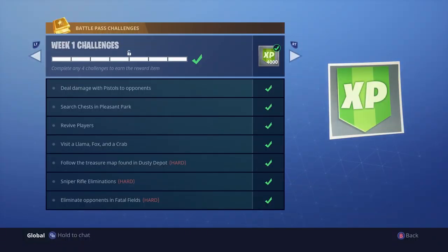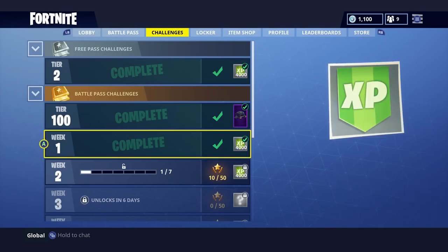As you guys can see, 'visit a llama, fox, and crab' has been completed! Once again, if you didn't hear me at the beginning — you must die. Once you visit these locations, you must either jump off the map or get killed by someone, or else it won't count. You can't just visit the place and then back out — it won't work like that for some reason. Thank you guys for subscribing, turn on post notifications, I'll see you guys really soon — peace out!